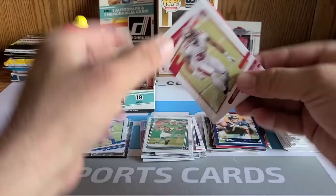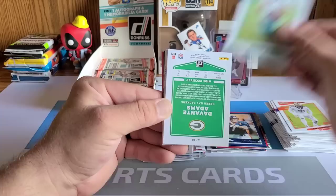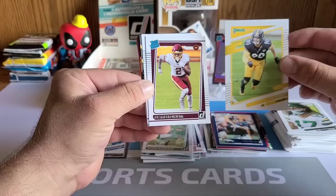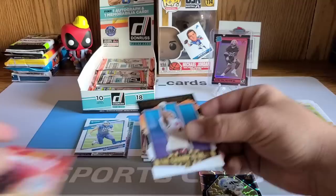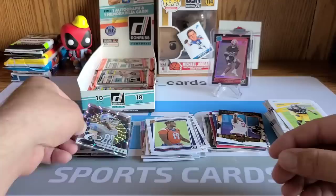Still can't believe we had a one-of-one in this box — that's insane! Demetric Felton, one of one. Anfernee Jennings, Winfield Jr. up front, Dalvin Cook — tons of base cards. Trey Henderson, backwards Davante Adams, next one is a TJ Watt. Rated rookie from Washington of Dyami Brown — third round pick. Our next rated rookie is Seth Williams. Elite Series — that's a PC box hit. Tristan Wirfs on 'The Champ Is Here' with a Kid Reporter on the side.